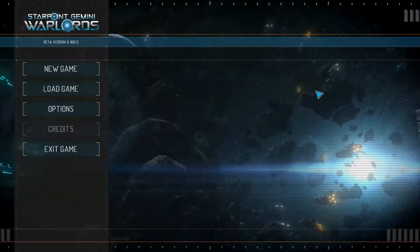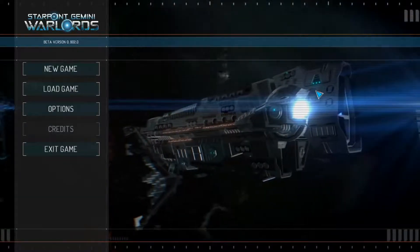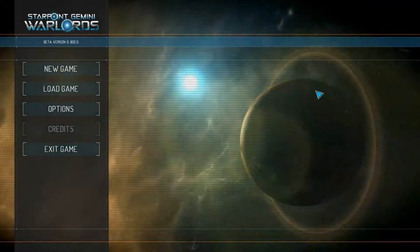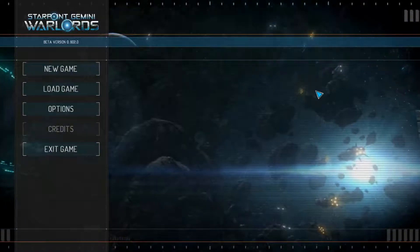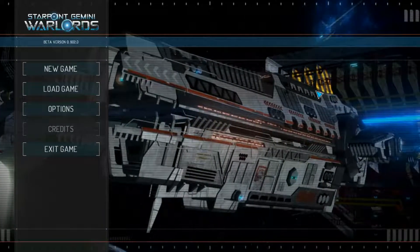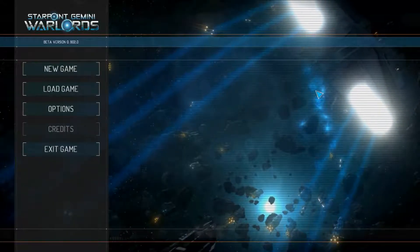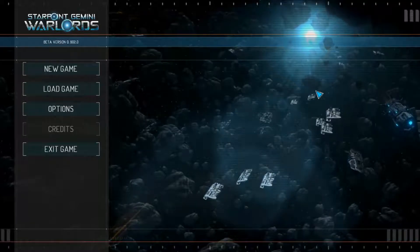The game expands quite a ways beyond Starpoint Gemini 2 and refines older mechanics. For example, boarding actions are now more challenging, especially early on when you lack proper technologies. You can no longer ricochet quickly from a targeted ship to the nearest station to grab more troops. On the upside, your troops now regenerate on their own. Doing destroy missions where you capture enemy ships instead of destroying them is still the quickest way to earn money.